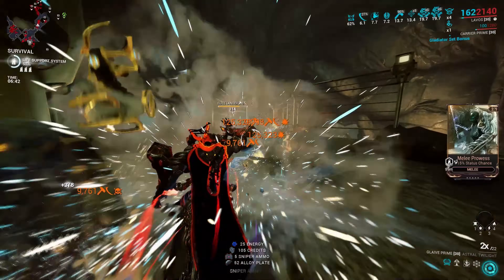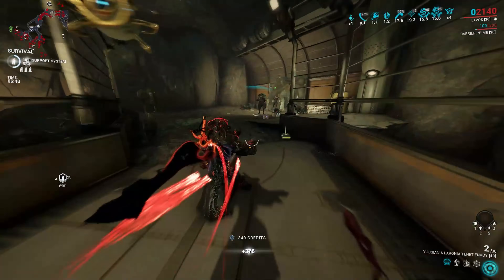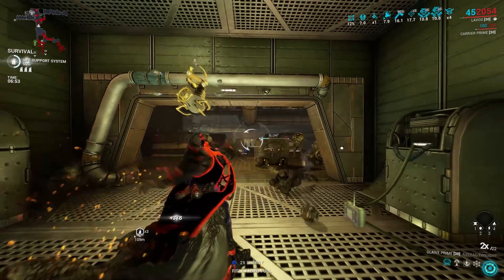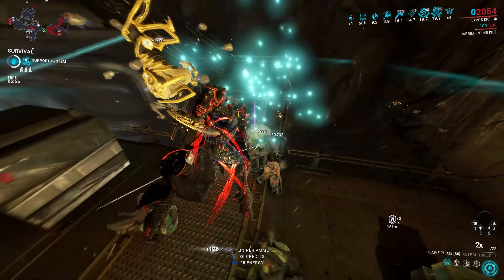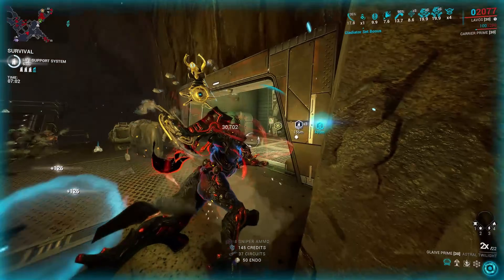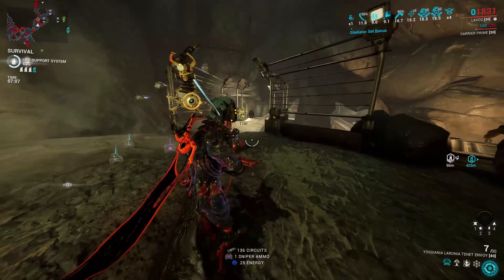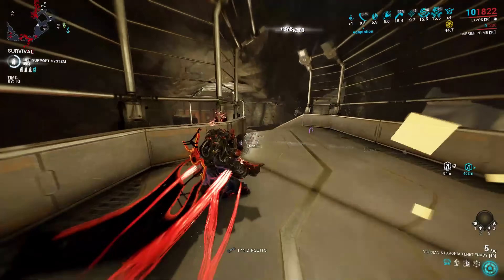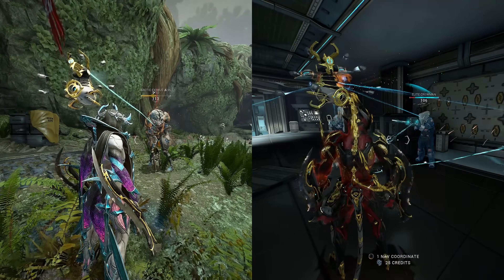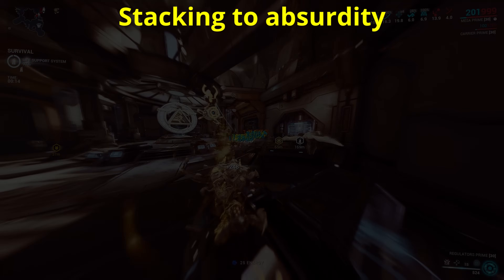Each source of damage reduction takes away from the remaining damage left by the others that came before it. It doesn't matter which way around you calculate them, the result is all the same. The only real exception to this is multiple sources of armor — they all pile into one armor total before damage resistance is calculated. For everything else, just divide in each new source of reduction to get the final result. So let's explore this and see just how many bits of damage reduction we can stack. I'm not going to look at anything which can achieve total damage immunity, like Mesmer Skin or Rolling Guard, because that's a boring answer. Obviously someone immortal can tank infinite damage. But I'm curious — what's the limit of mortality?